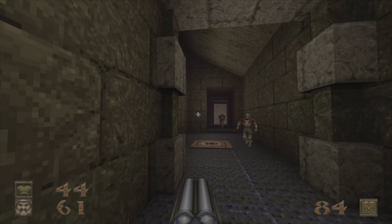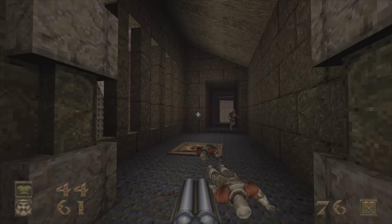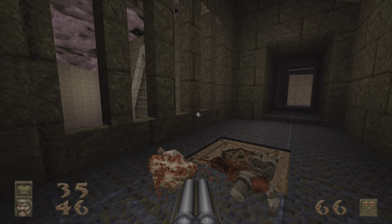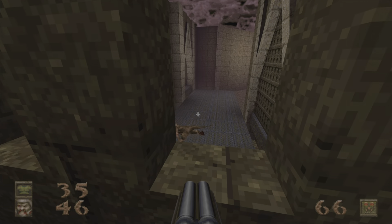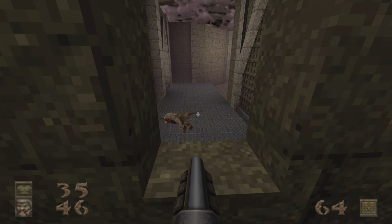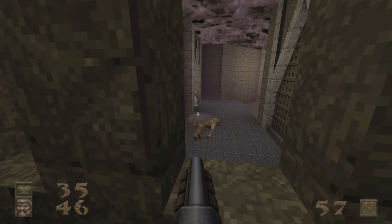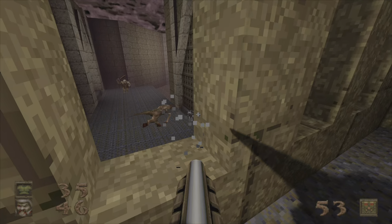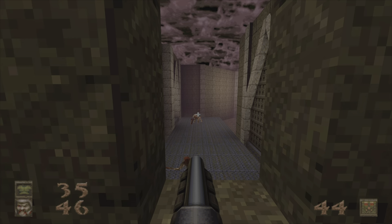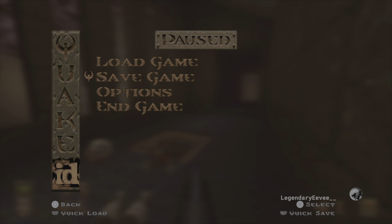Save. Working our way up. Out the top here, go ahead and take out the Knights close range — all three of them. Hitting the switch actually raises the platform that's in the water there. Let's go ahead and take advantage of the Fiend not being able to attack us, as well as the Ogre — just less we have to deal with later. And save.